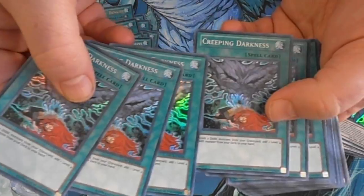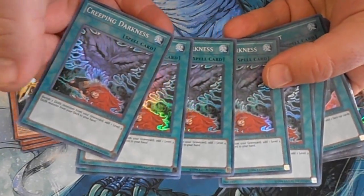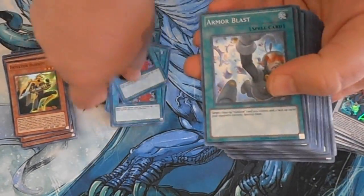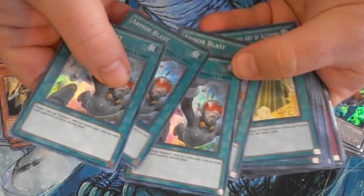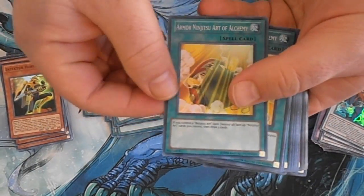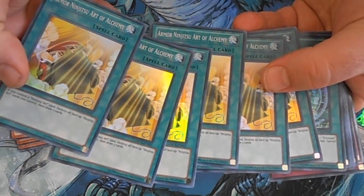For Creeping Darkness we got seven — so if any of you are looking for some Creeping Darknesses, I've got plenty for trade or sell. For Armor Blast we got four. For Armor Ninjitsu Art of Alchemy we have six of them.